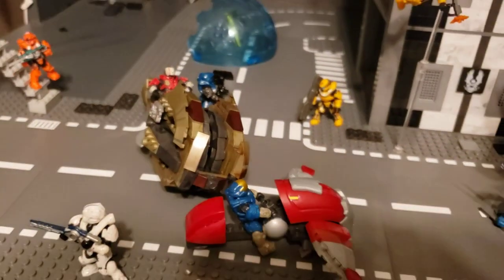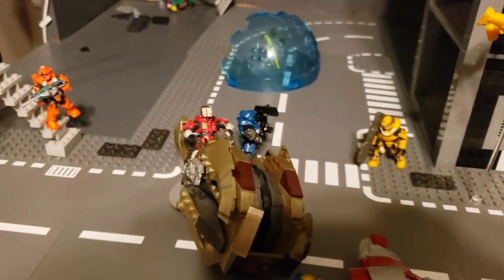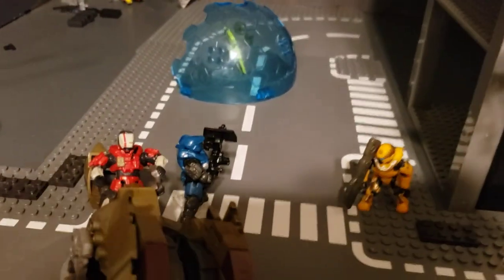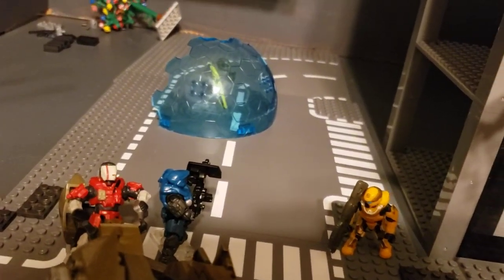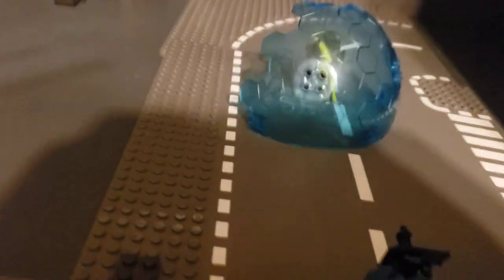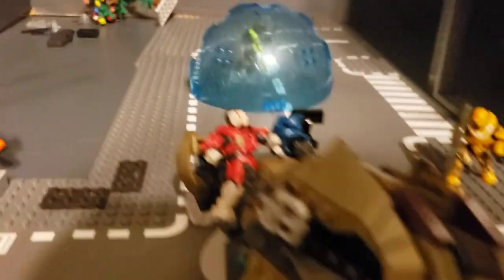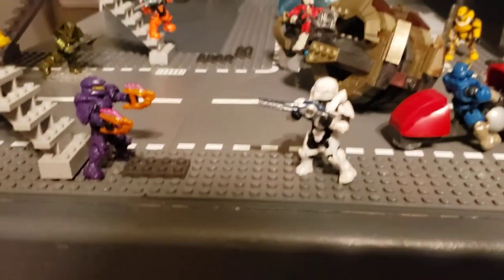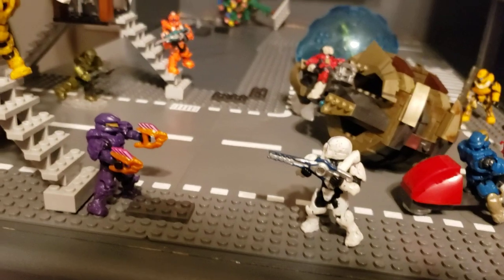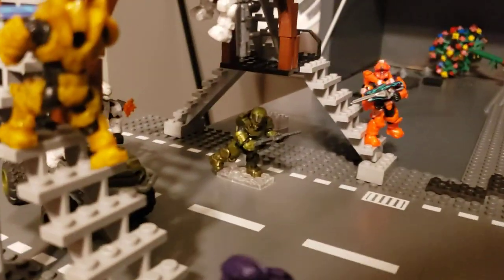Right here is a chopper that's trying to splatter a ghost — the blue EVA is driving this, and the red Gungnir is driving that. Here is the Gungnir's teammate and he is shooting at this bubble shield that has some fighting inside it — that is the green recon. There's a yellow Athlon right here who has a spartan laser and is trying to take out either of these vehicles.